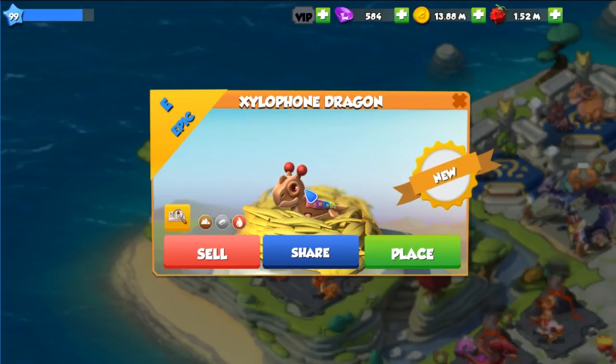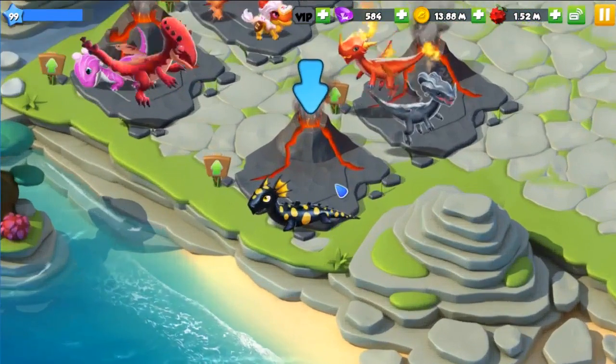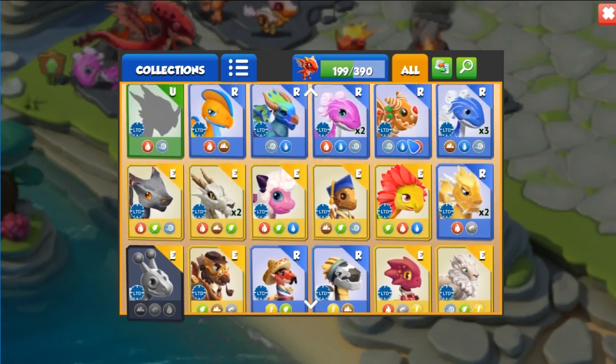This dragon was available in the Play Day event and it was the tier 8 reward, so that is how I got this dragon. Its base stat is 59, which doesn't really make it a really good battle dragon, but it has a really adorable form so that is why I wanted to get it.